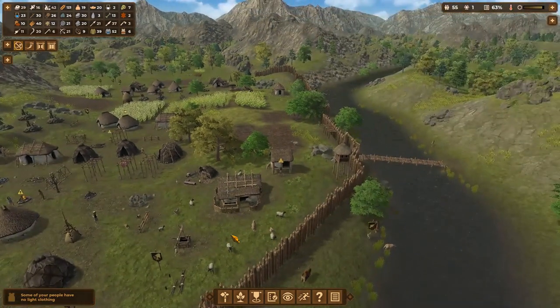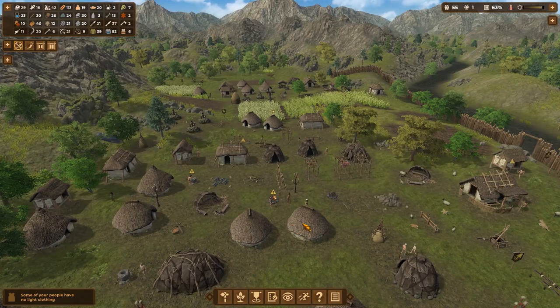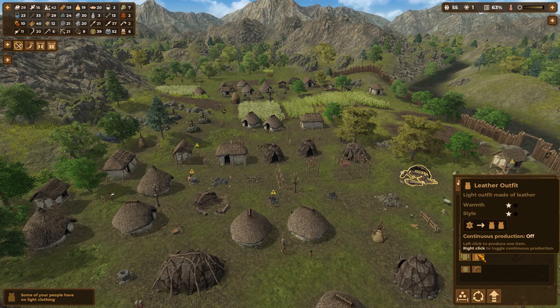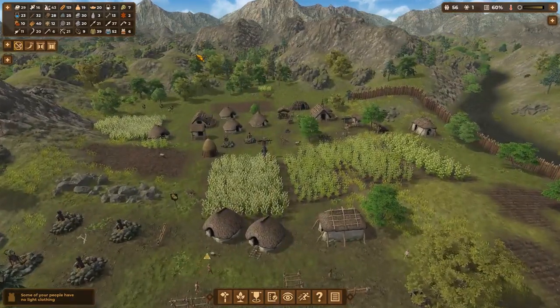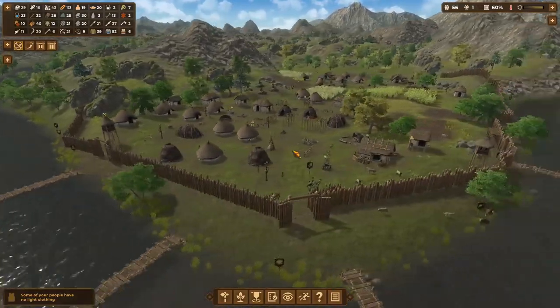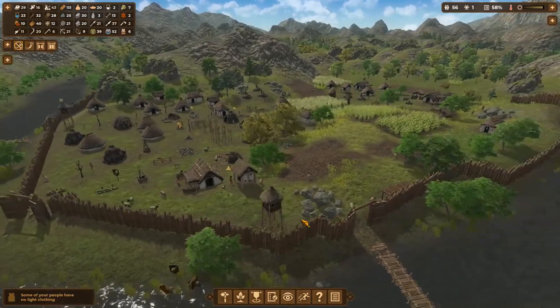Some of my people have no light clothing. Well, that's a bit of a bummer. Is there anything we could be doing about that? Skins — that's a warm outfit. Leather is light. We are a little shy on leather. We've set up a new tannin gathering area, so hopefully that's going to help with that.